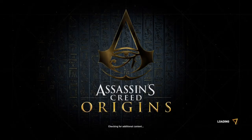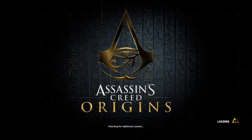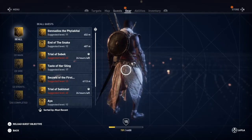Hi everybody, welcome back to my 100% walkthrough of Assassin's Creed Origins. On this video we're going to be doing another location in Alexandria. This one is called Ision. And all we have to do to get this one is find a papyrus puzzle. And there are no bad guys around so it's pretty simple.